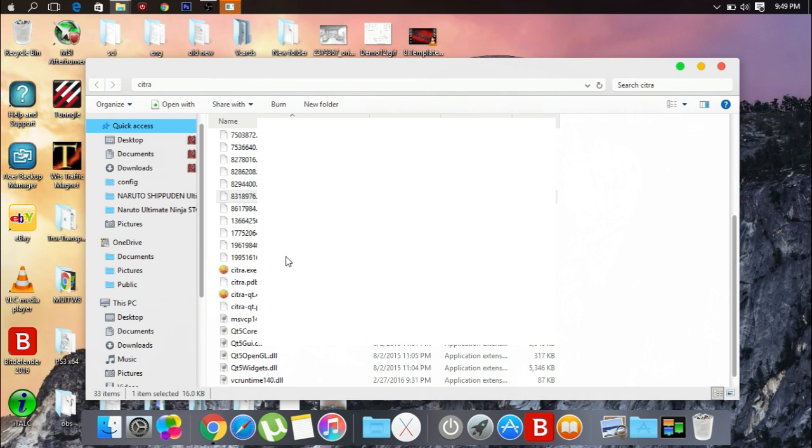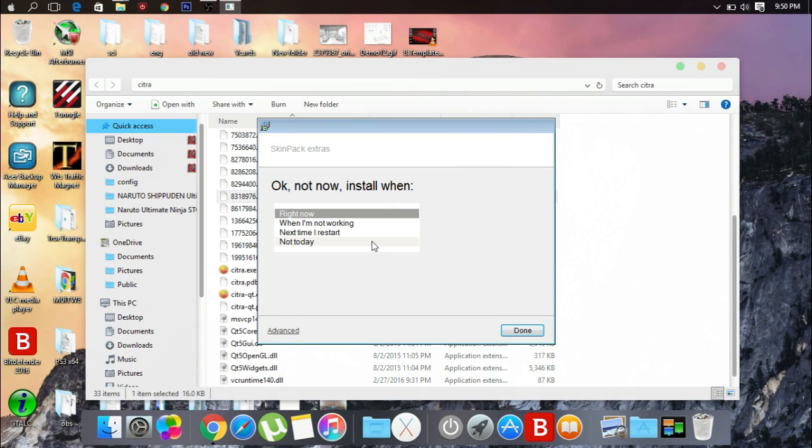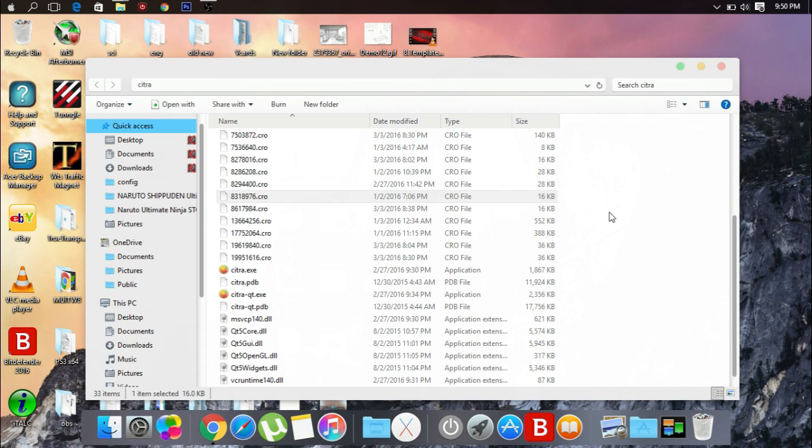So I'm not going to give you the link, but I'll just tell you this: Google is a very, very good friend and it is what's gonna help you. Just type in 'Citra ROM' or 'downloading Citra ROMs' and there'll be a blog spot that will give you the ROMs for almost all the games that work with Citra.